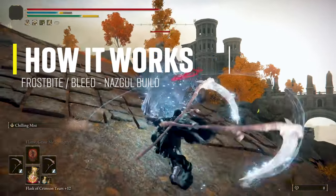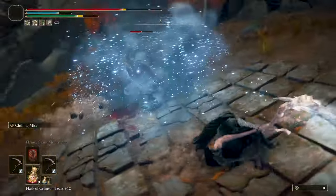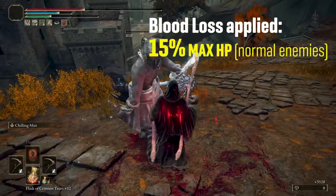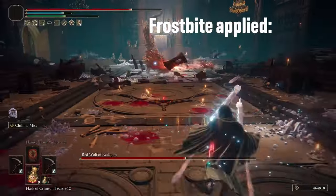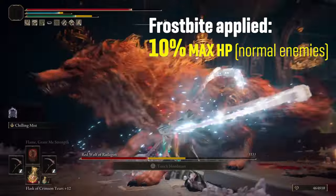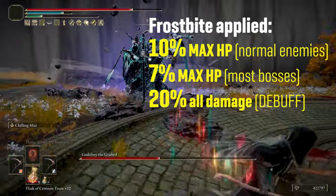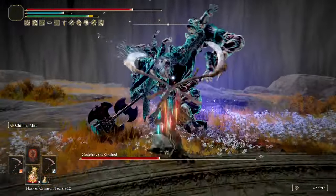The crazy amount of damage from this build comes from triggering both hemorrhage (aka bloodlust) and frostbite on an enemy or boss. With bloodlust applied you will do 15% of a normal enemy's max HP as damage and 10.5% on most bosses. With frostbite applied you will inflict 10% of a normal enemy's max HP as damage and 7% on most bosses, and it adds a debuff increasing all damage taken by 20% for 30 seconds. So you want to trigger both as quickly as possible.